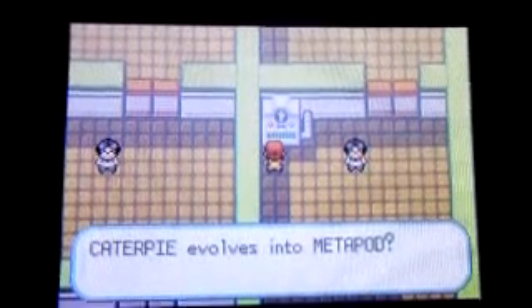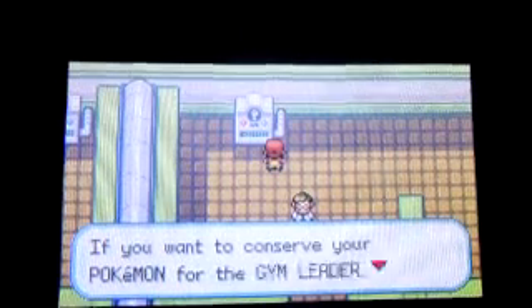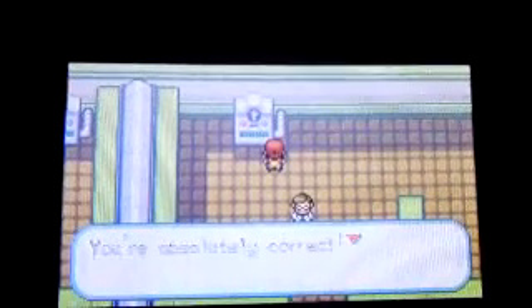Caterpie evolved into Metapod, of course. Alright, your ability of intelligence is, like, unbelievable. Oh my god. Maybe you have two trainers in this room, I don't really know why. Alright, let me get it right. There are nine - no, there's eight. Of course there's not nine. Come on, I'm not stoned, I'm not retarded.